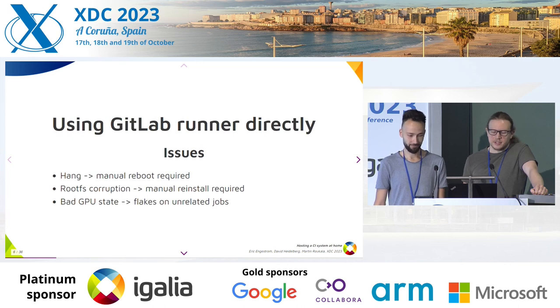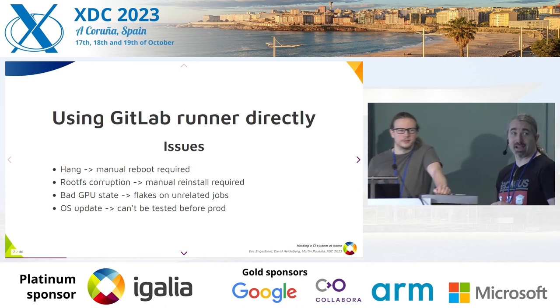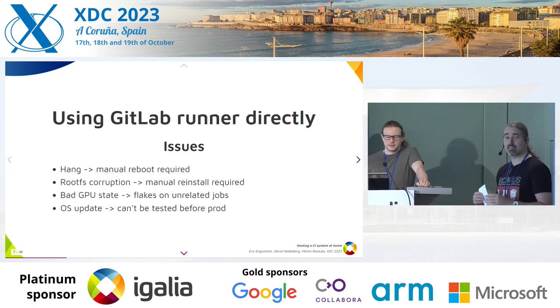Now I installed some security updates, but my network doesn't work anymore. How do I get back to a working state? Well, you need to figure out what package actually broke your testing, and then you need to revert that and pray that everything works again.